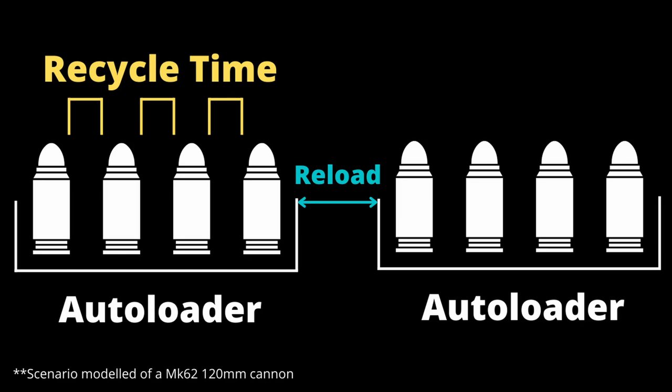Once we have all this information, we can calculate the cycle time, which is the time taken from when the first round in the autoloader fires to when the reload time has been completed and the autoloader is ready to fire again. You can then use the cycle time to determine how many minutes of firing you want and multiply it all out, but we'll just give you those numbers further on in this video.